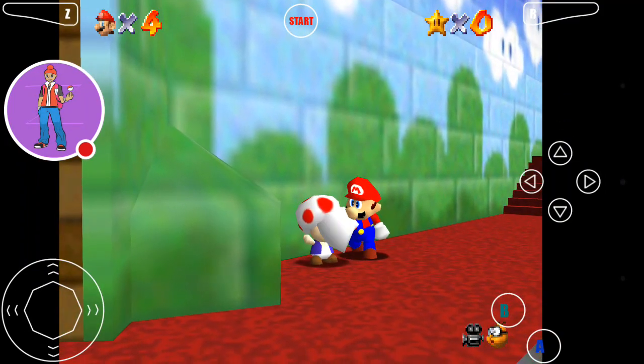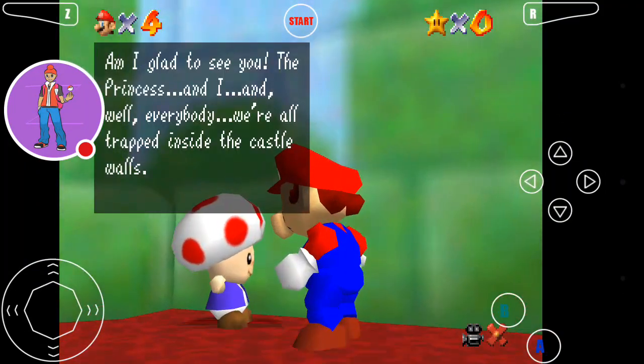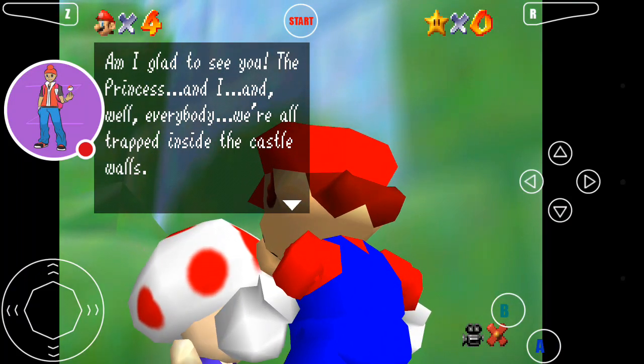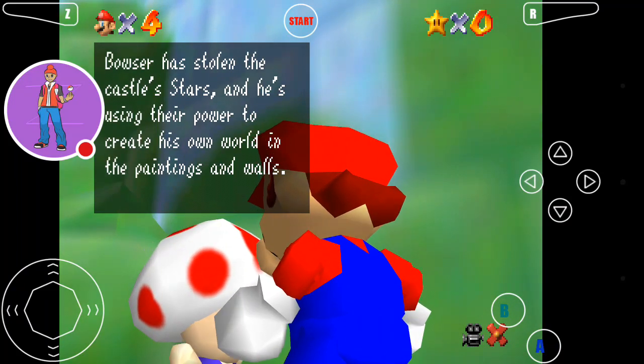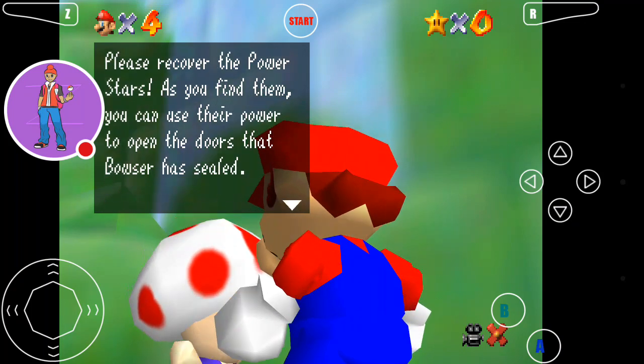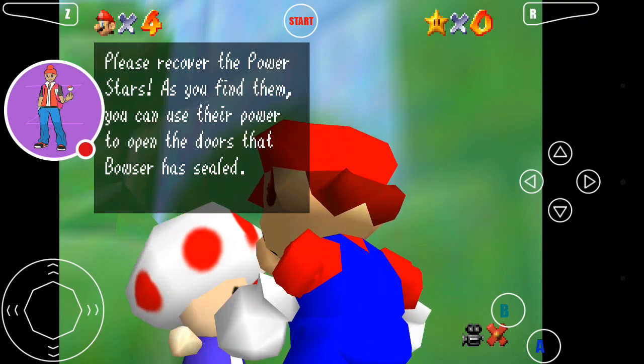Okay, let's talk to him. He says: I'm glad to see you. The princess and everybody were all trapped inside the castle walls. Bowser has stolen the power stars and he's using their power to create his own world in paintings. These are probably the power stars, so if you find them, you can use their power to open the doors to Bowser and the seal.